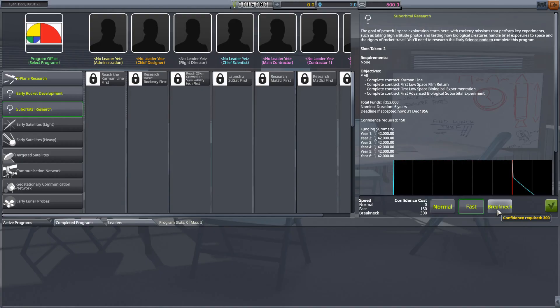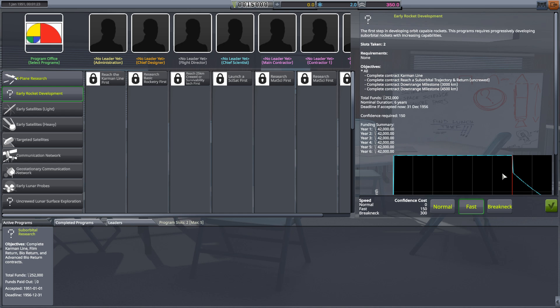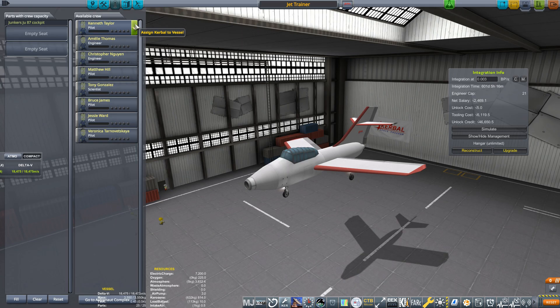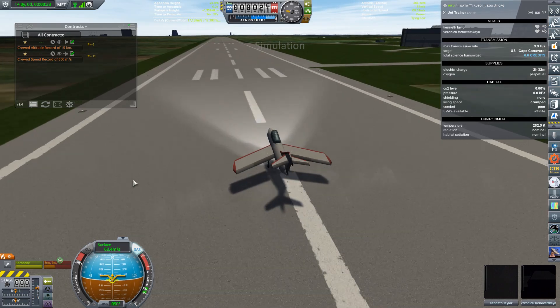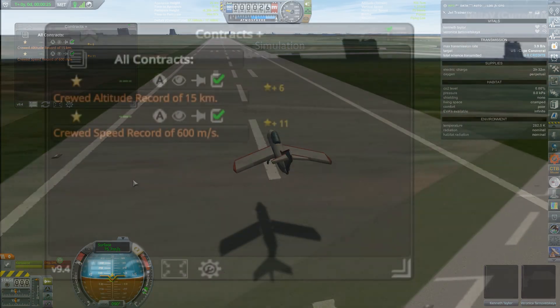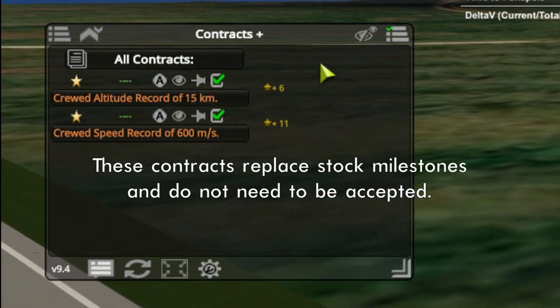I mentioned in the first episode that to get started, you need to pick at most two of the three programs offered in the administrative building. That's what determines the funding and the contracts that you get. Although I did not pick the X-Plane program, that doesn't mean I can't put some pilots in some planes and fly anyway. In fact, there are rewards for completing crude milestone contracts like this 15km altitude record and this 600mps speed record.